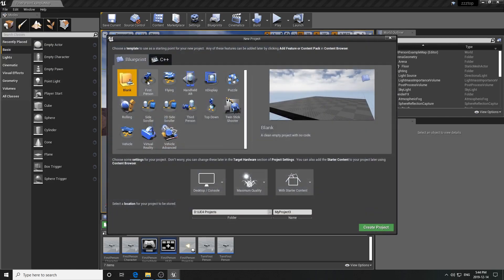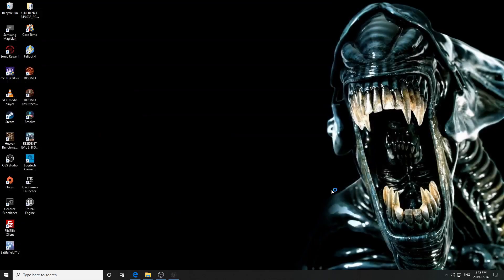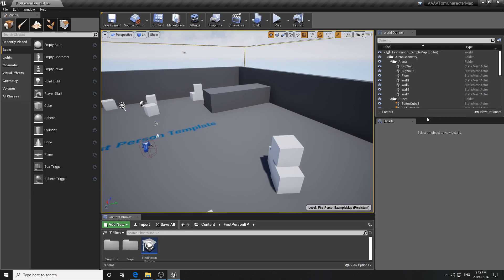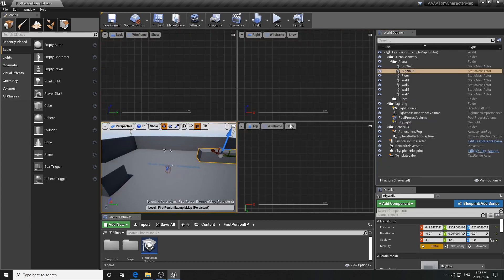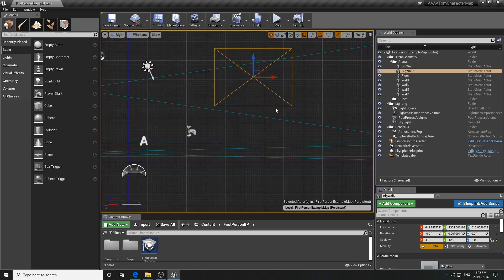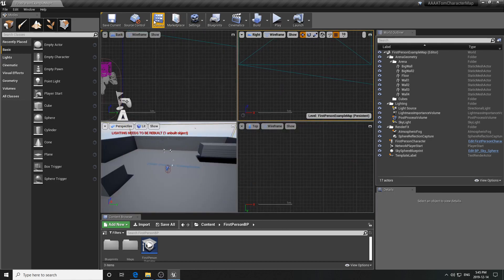Let's jump in. We're going to start by making a quick new project - make sure we're in Blueprint, with starter content, developing a first person shooter game. I'm going to name it 'AAAA Tom Character Map' with the A's so it appears at the front of the list. Once the project is created, I'll delete the little cubes and shift a platform up to 170 units using the middle mouse button to verify our crouch.